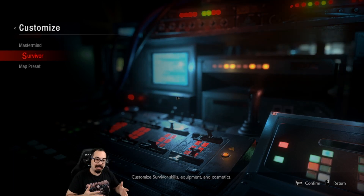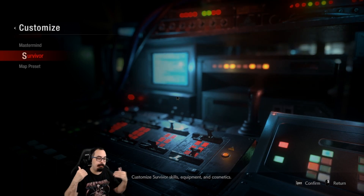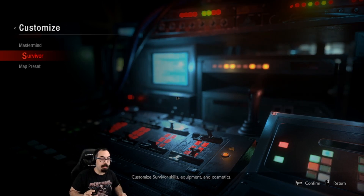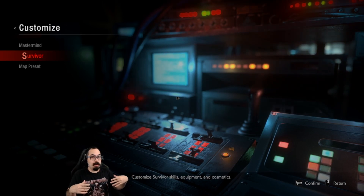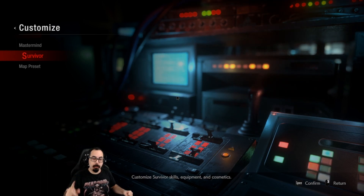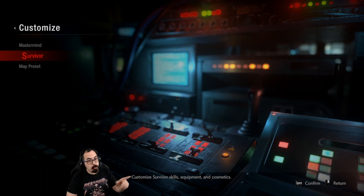That covers everything added into Resident Evil Resistance without going into the massive amount of cosmetics that dropped. I obviously haven't unlocked them all so I can't show them off. I intend to have a video of every character and new strategies pulled from all these new things. If you want to see anything specific — hot dogger Jill, critical fists Sam, or Daniel Zoombies — comment below what character and what type of focus you want, and I will do each and every character throughout the next week.